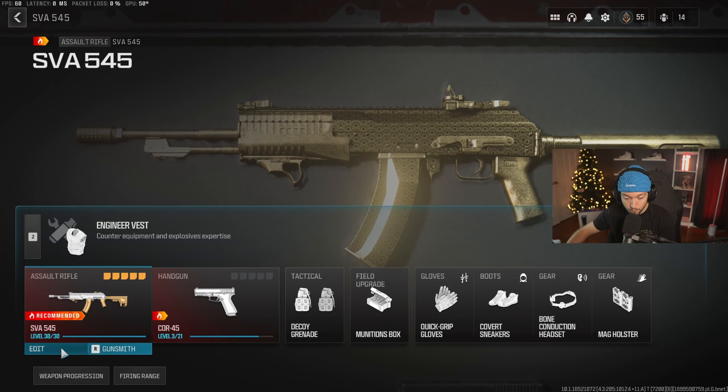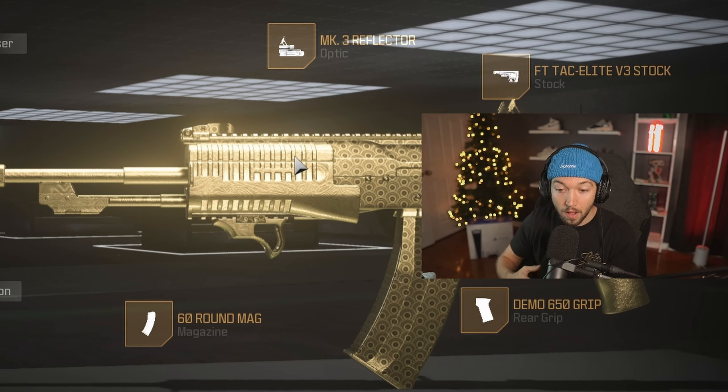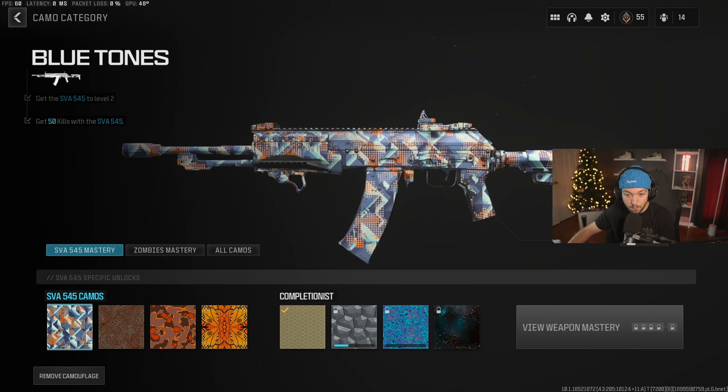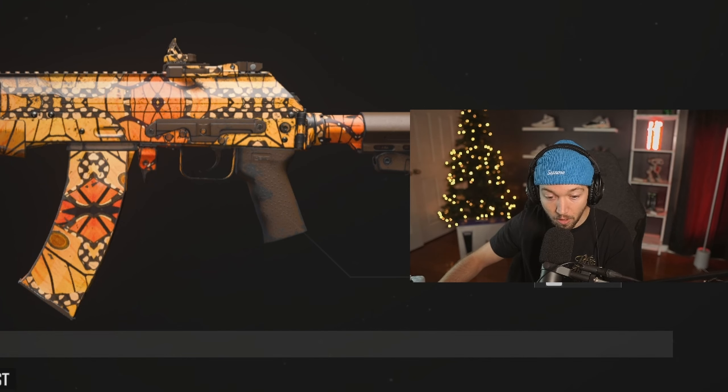What I have found to be the best setup in terms of the gear/perk system is running the engineer vest. The reason I use this is because it gives us two gear slots. I like to use the bone conduction headset and the mag holster. The mag holster gives you a fast reload — you will notice that reloads are kind of on the slow side in this game, and it makes it 10 times better and way faster so you can get right back into gunfights. The bone conduction headset basically gives you a sound horror perk — it reduces the ambient combat noise, cuts all that stuff out, and leaves you with nice crisp audio where you just hear footsteps and gunshots.